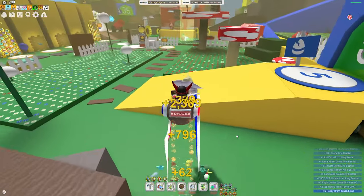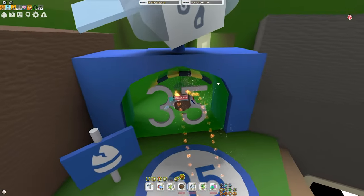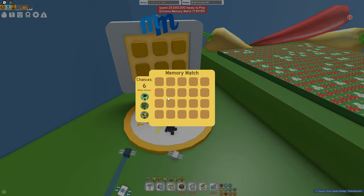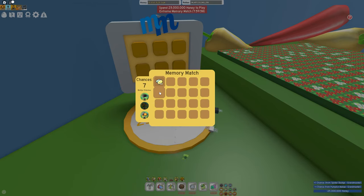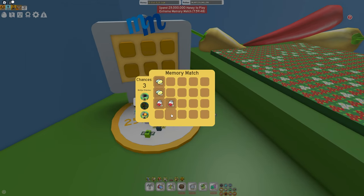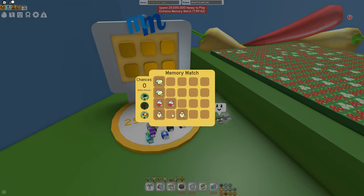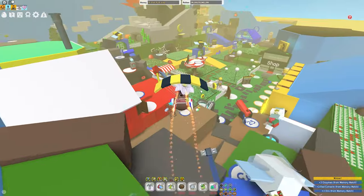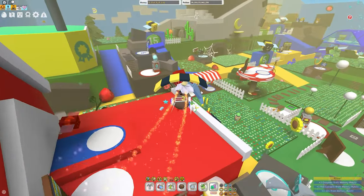A memory match up in the 35B zone will almost always have one. You just have to hope you get lucky — I just got a red extract when I was hoping for a blue one. You can also get oils from memory matches down here. I'm just unlucky — no blue extracts this time.